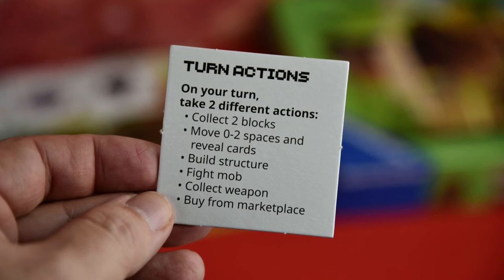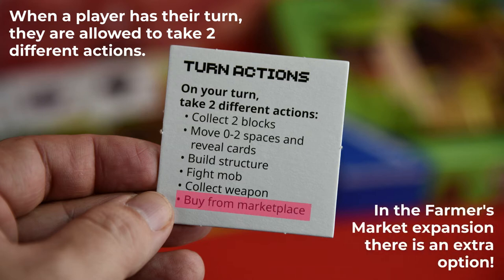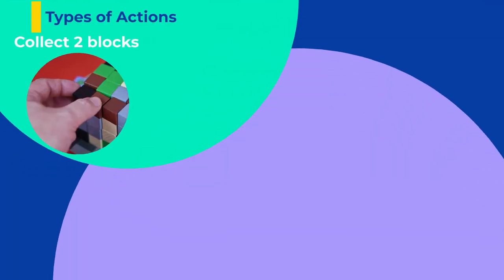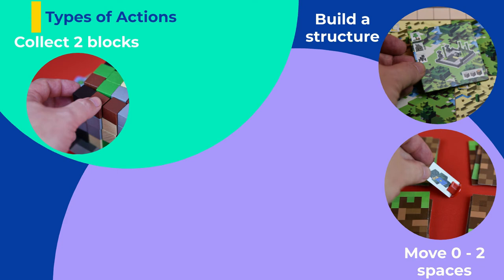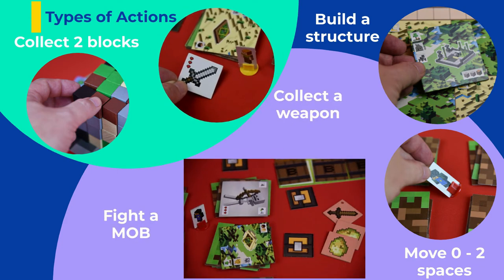When a player takes a turn, they are allowed to do two different actions during the turn. With the expansion, there is an extra option that players can choose to do. The actions allowed are: Collect two blocks, Move zero to two spaces and reveal cards, Build a structure, Fight a mob, Collect a weapon, or the new option, Buy from the Marketplace.